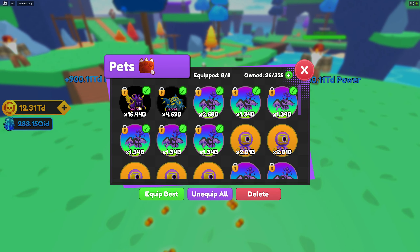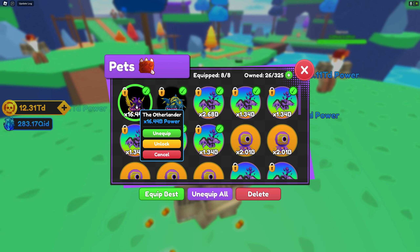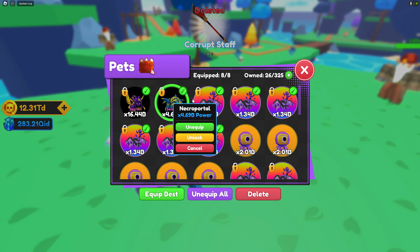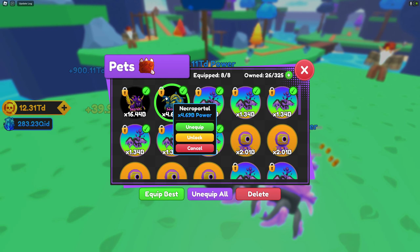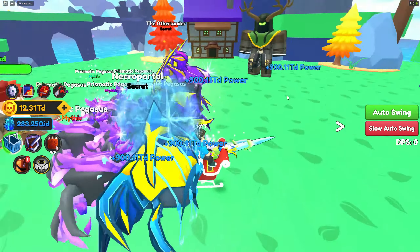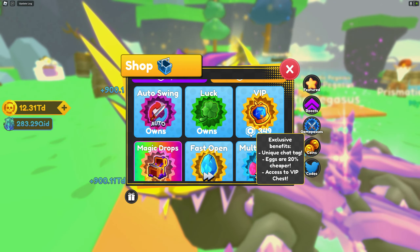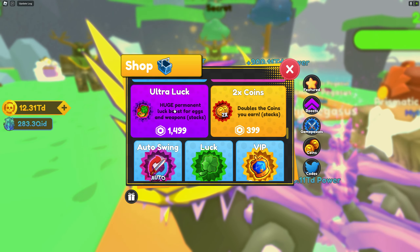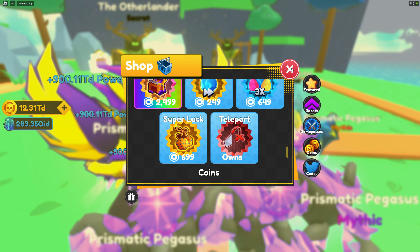I managed to grab 2 secrets. This secret is so OP — 16.44 billion. The other one is a necroportal; this secret only spawns at nighttime, so you can only get it at night. Fortunately I grabbed one during nighttime. That's my lineup as of the moment. Remember, I don't have all the locked game passes — only the basic one which costs 99 Robux. I don't have the ultra lock, magic drop, or super lock. So it's possible to get a lot of nice and decent pets even without those.